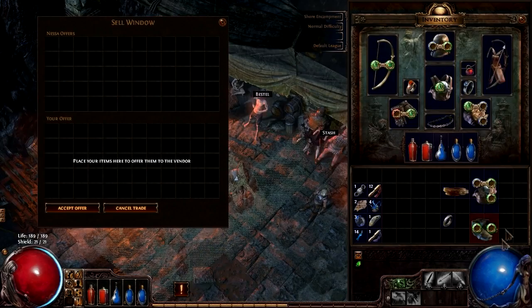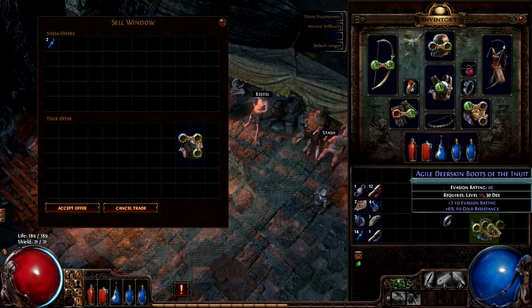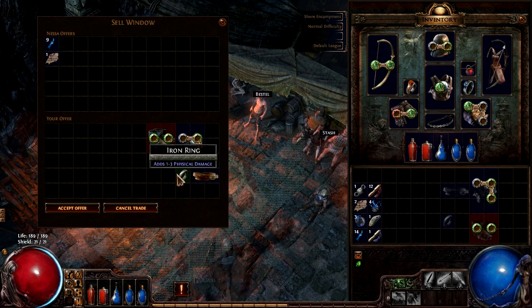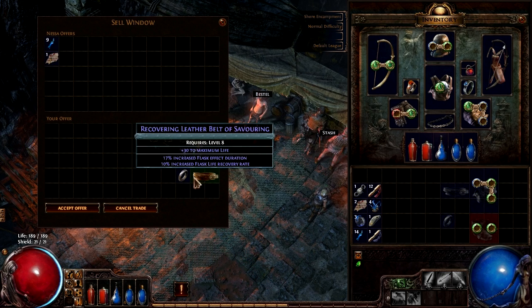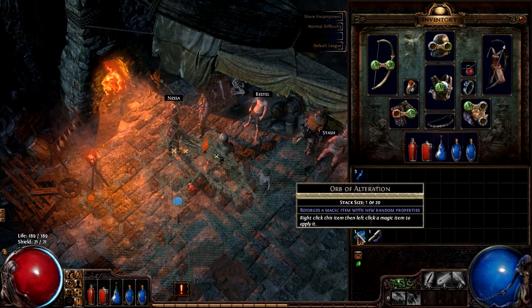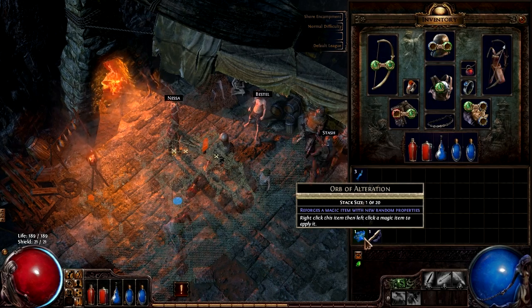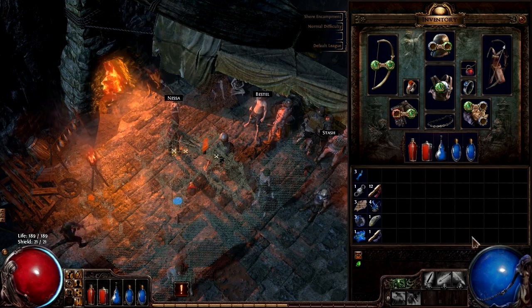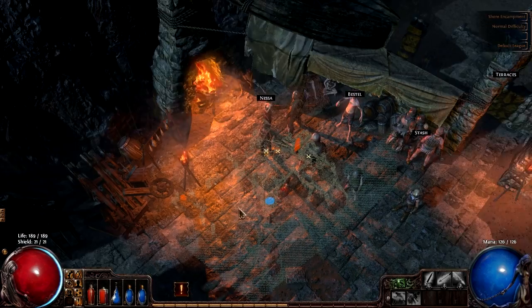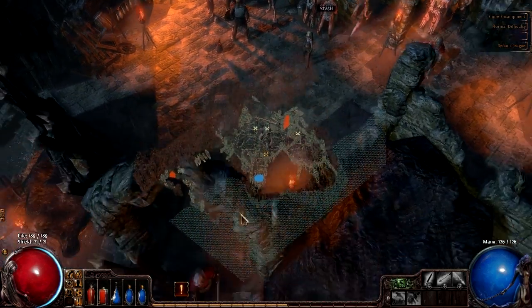I just want space. Not that it's really a problem. I love the inventory in this game — it's so big compared to some other action RPGs. I think we actually finished an Orb of Alteration — it reforges a magic item with new random properties. Something we'll keep on us. I don't see us having any need for it with the items we have right now, so we'll just keep that.